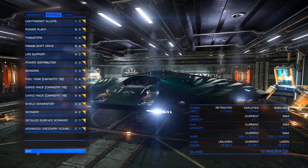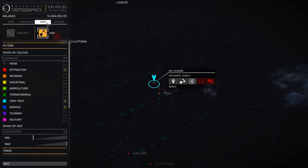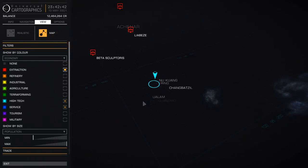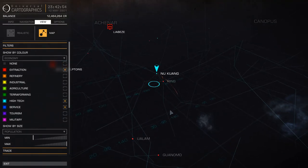Now, what kind of sites are we looking for? In the system map, I recommend going to Economy and selecting Extraction — leave that checked. Some people also look at Industrial to find asteroid belts or ring planets, but I find Extraction is plenty enough. Look at how many you can find — all those red dots are extraction sites, and they're almost guaranteed to have a ring or an asteroid belt that you can mine.